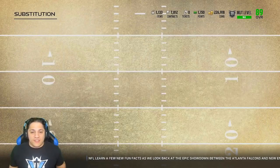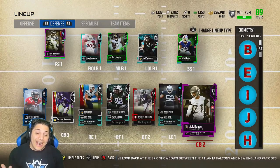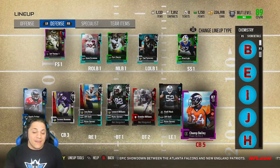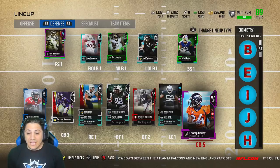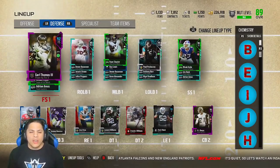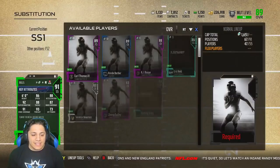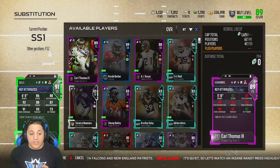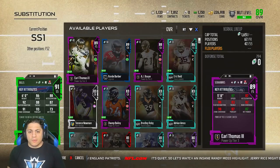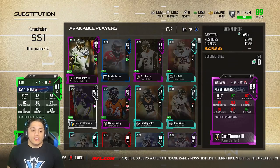The defensive backs are just absolutely fire. We got 85 Terrence Newman, Rondé Barber, 91 AJ Bouye, 87 Deion Sanders, the powered-up 87 overall Champ Bailey, 91 overall Micah Hyde, and Earl Thomas. I do want to get Paul Krause. I'm gonna be keeping Micah Hyde — that 91 zone coverage meets the threshold and he has 87 man coverage, so he'd keep up on crossing routes better than someone like Rodney Harrison.